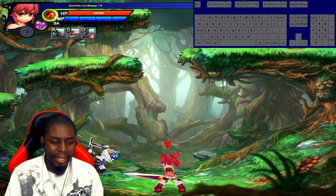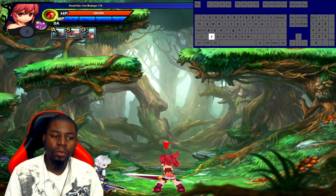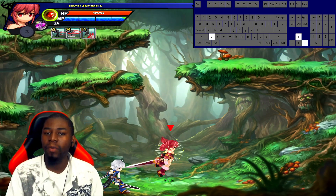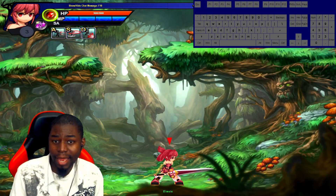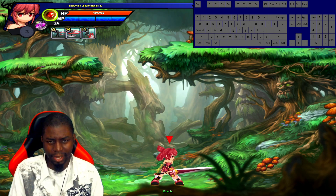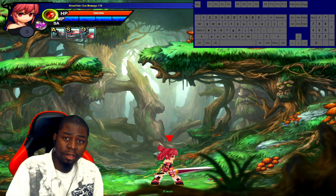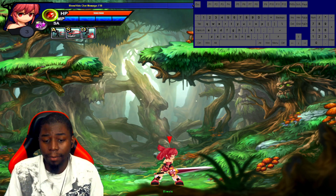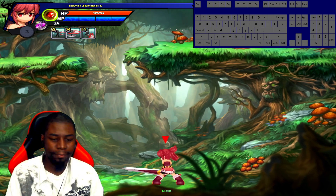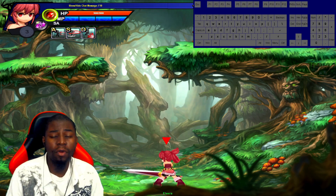The next thing we want to talk about is counters. When you're getting attacked, if you hold your attack button, your bar starts to fill. As long as you have at least one bar, you'll be able to counter. Instead of taking continuous damage, you'll counter, fall to the ground, and just lose a bar of mana. A lot of characters have juggle abilities and combos, and if you get stuck in one, you can counter out. Not everything can be countered, but it's worth trying if you're in a really bad spot.